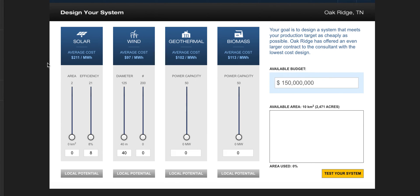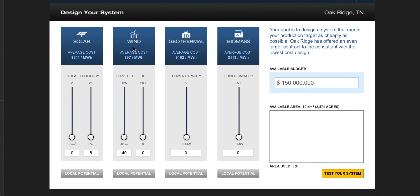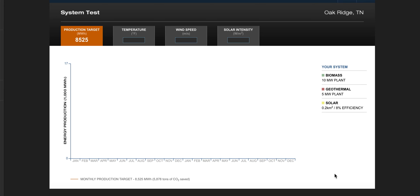Oak Ridge, Tennessee doesn't have a ton of promise for renewable energy compared to Tucson. I'll spend a little money on biomass and a little on geothermal, nothing on wind, and focus the best on solar since that was the strongest option for them. I'm already out of budget — Tennessee had a small budget. I'll try to increase efficiency to use up the remaining 14 million, but I can't add anything more.